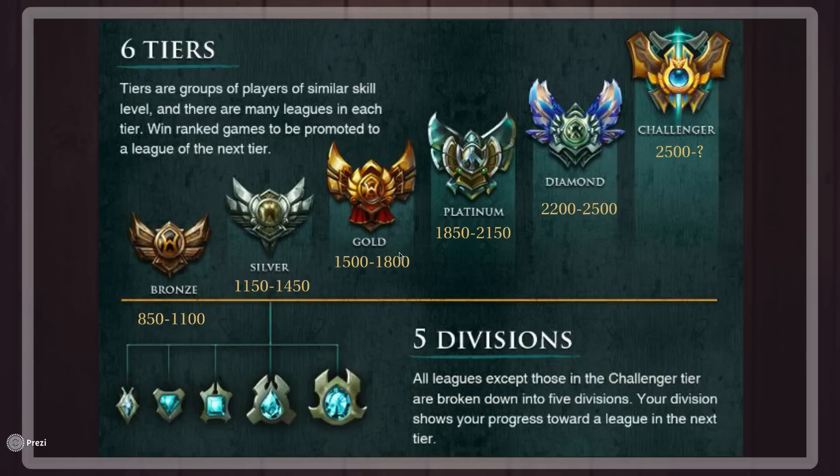For example, when I started playing ranked in season three I got placed in Bronze 3 when I won three of my provisional games. So that is if you have started a fresh account and you've just hit level 30 — you will probably get placed in one of those divisions depending on how many games you win.